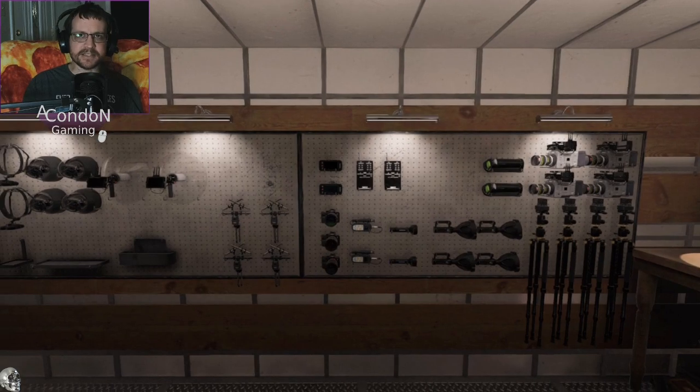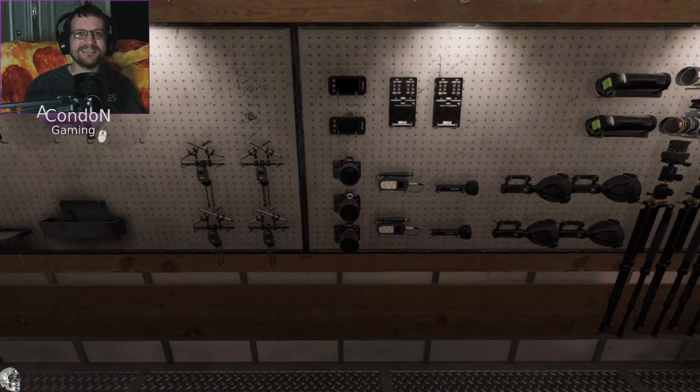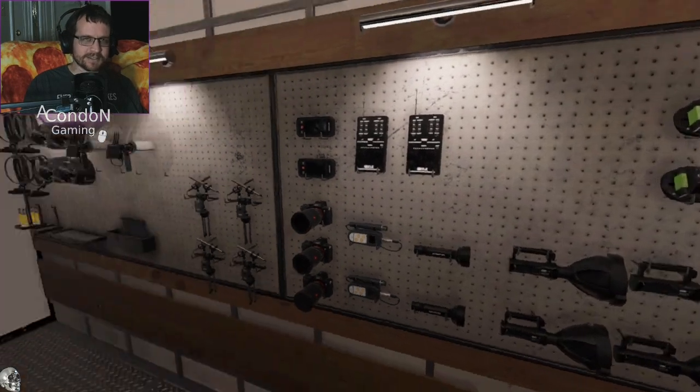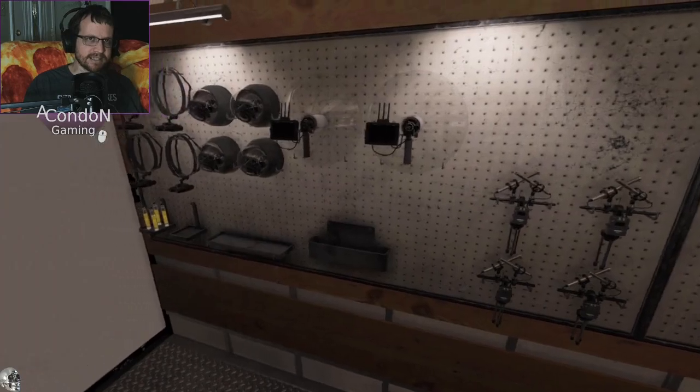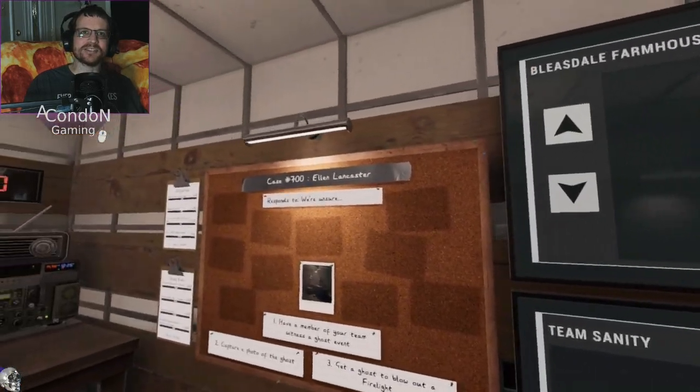Alright, so that is the list that we have. It looks like all the electronic items. Tier 3 flashlights. Okay, Tier 3 UV. Tier 3 thermometer. Lovely. So we're clearly missing the book. We're missing smudge sticks. Candles. All those good things.